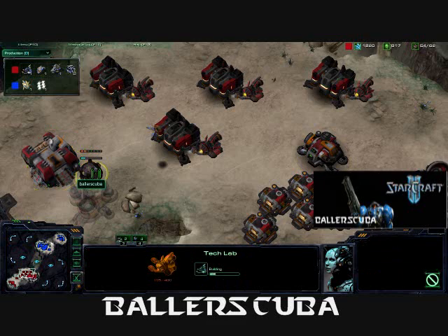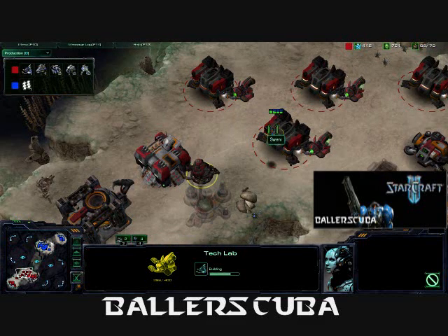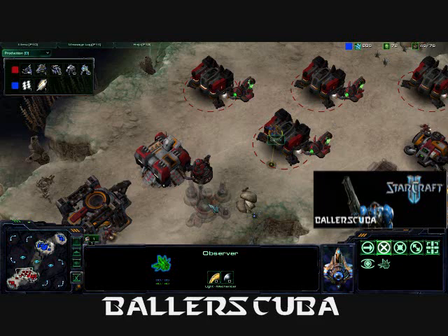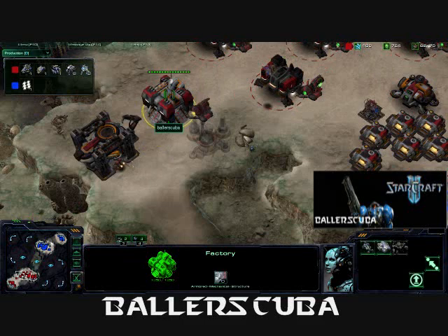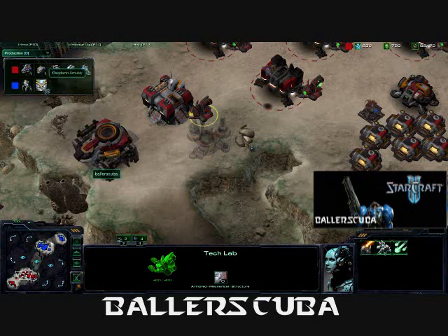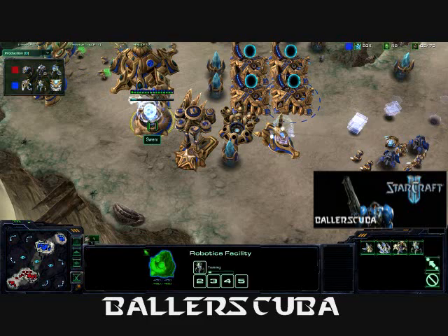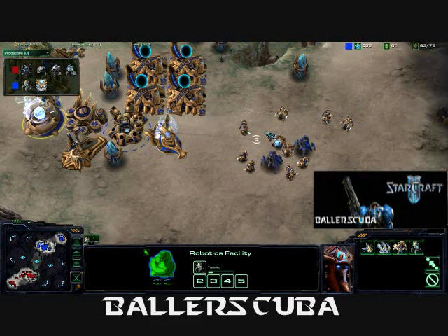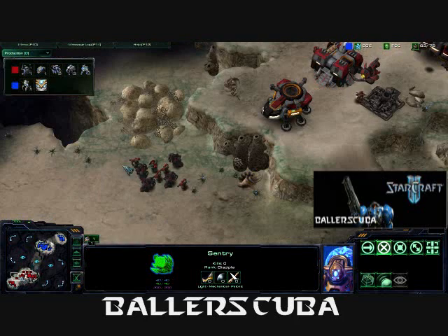Finally an expansion going on the tech lab — just in case he was confused about what I was going for. But that observer does see everything; it can see I am not producing anything at the factory. He does get the Colossus — Colossus is going to be so good against my infantry ball, especially with that sentry. If he can get a force field down and keep my army away while that long-range Colossus wipes them out, it would just decimate my army.